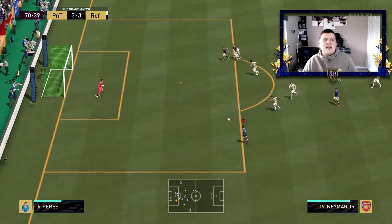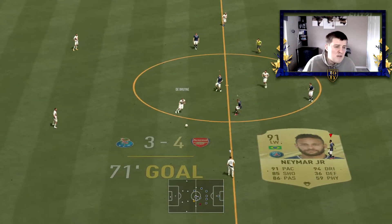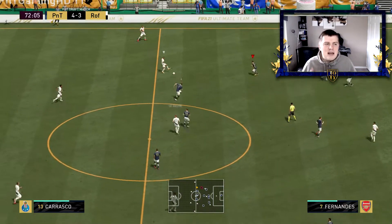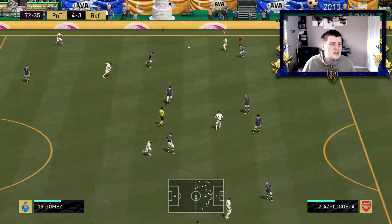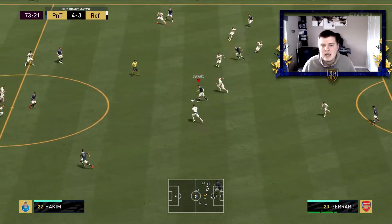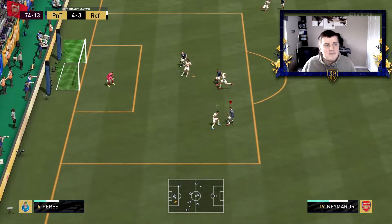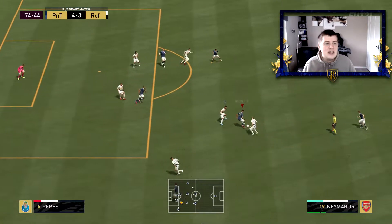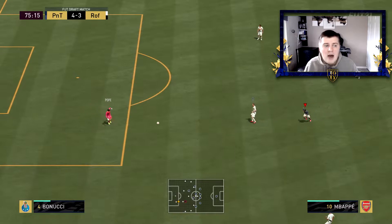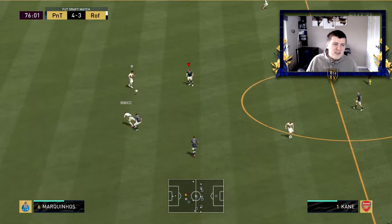In the second half Neymar gets us back into the lead — we're playing 4-3 with Bruno Fernandes not involved in that one. I kept this game in because it shows a bit of everything: we're losing then winning, and Bruno Fernandes tracks back quite a bit to help out defensively, which is really good. He does have a stamina of 99, which is not a problem at all, and a jumping of 98 with a shadow chemistry style — just phenomenal.